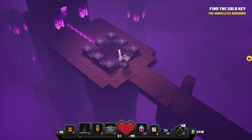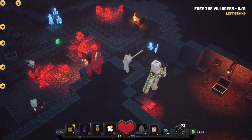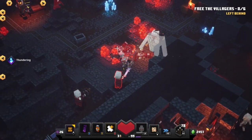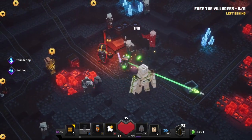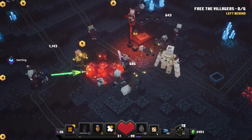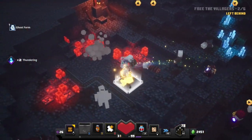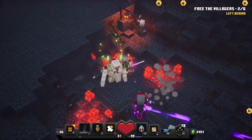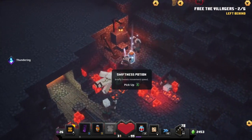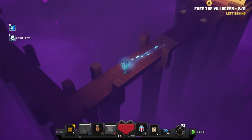The next rune is found inside of the Redstone Mines, at the objective where you free the six villagers. On the left hand side, somewhere over on the left in one of those clumps of redstone, there will be a hidden button — it's really hidden. When you push it, it will open up an opening in the wall where you can get your next room.